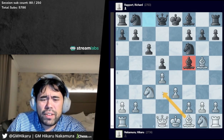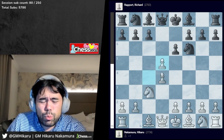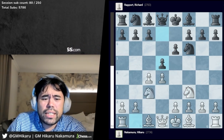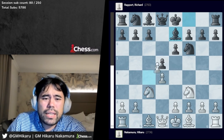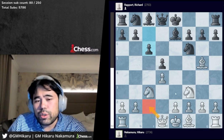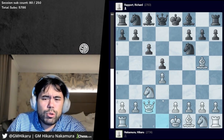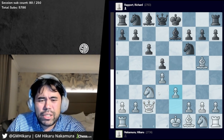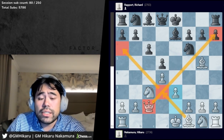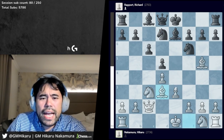Black can go bishop f5 and prevent white from putting the bishop on this nice diagonal. In the Queen's Gambit Declined, normally the way it occurs is something like d5, knight c3, bishop e7, and after takes, bishop g5 — again black can play c6 and white has moves like queen c2. There are many different move orders to get here. So I go queen c2, he plays bishop e7, I play e3 with the idea of putting the bishop on the nice d3 square.